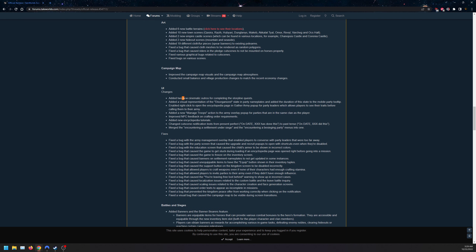For UI in 1.9.0, they added two new cinematics and outros, a visual representation of the disorganized state, enabled word click on the encyclopedia, added new managed troops, improved NPC feedback, added encyclopedia tutorials, changed cutscene notifications, and merged the 'encountering a settlement under siege' and 'encountering a bandit party' menus into one.